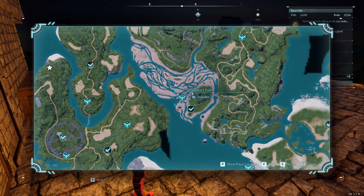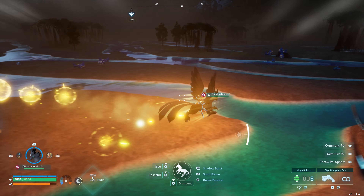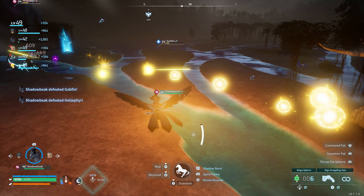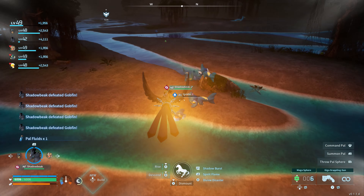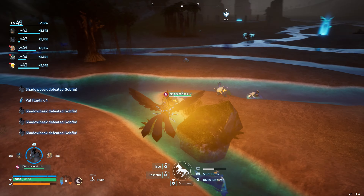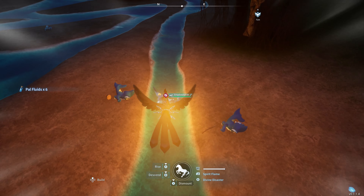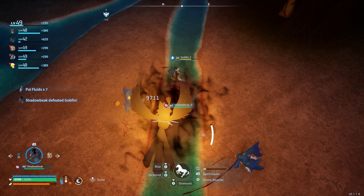What you want to do is come over to this spot and teleport zone — as you can see on the map right now. You want to run with shadow beak at night time down the beach and just shadow burst all the groups of godfins you see right here. Each one of these guys drops PAL fluid, and as you can see my shadow beak is basically one-shotting every single group. Typically when you're done you can get somewhere between 30 to almost 50 PAL fluid per run, and it literally takes just a couple of minutes.